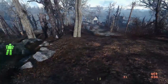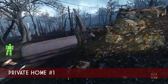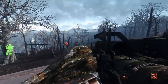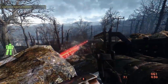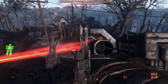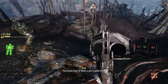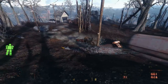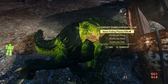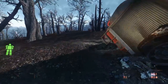Also of note, just north of the power plant, we find an abandoned private residence, also guarded by a Deathclaw. Which means that if you completely clear the Natick Banks area, you can kill four Deathclaws, one Super Mutant Behemoth, and a slew of ghouls, super mutants, and raiders. There's a lot to explore here.